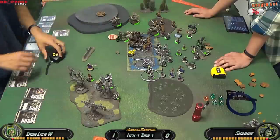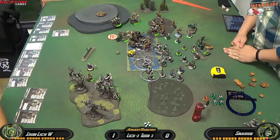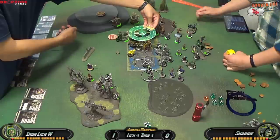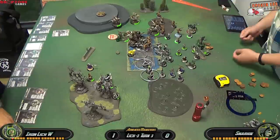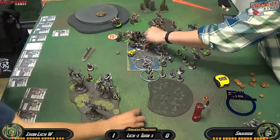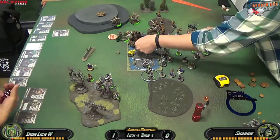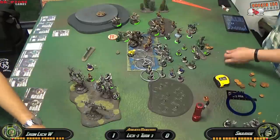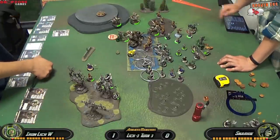I activate Asphyxious, move him up, cast Carnage for the melee hit buff, and pop his feat. Gorman goes to work — immune to corrosion so he can enter a cloud without damage — and throws an acid bomb into the middle of my opponent's models. It deviates slightly toward Deathjack but hits all 5 of my opponent's models. Rolling damage for all 5: it fails to kill any Bane Knights but kills both Bane Thralls — 2 out of 5, much lower than I was expecting.